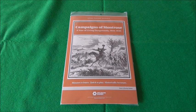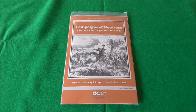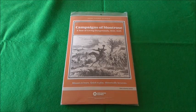Hello again and welcome to another unbagging. This one is the Campaigns of Montrose — a year living dangerously, 1644 to 1645. It claims to be minutes to learn, quick to play, and historically accurate.